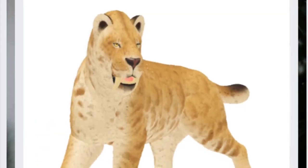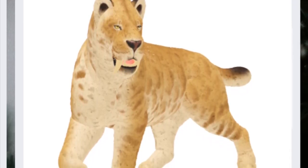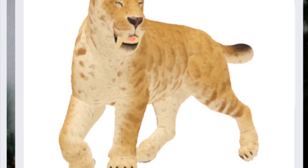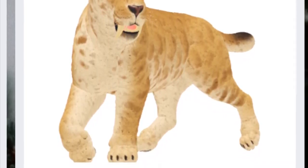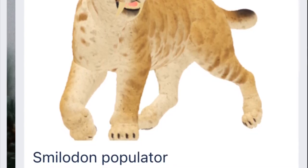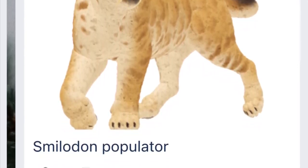Moving on, we are getting the Smilodon Pilator, which is already in-game. Smilodon is going to get a new movement system like all the others, and it's also getting a new mechanic where it can pounce onto prey and basically one-shot anything Quokka-sized and under.